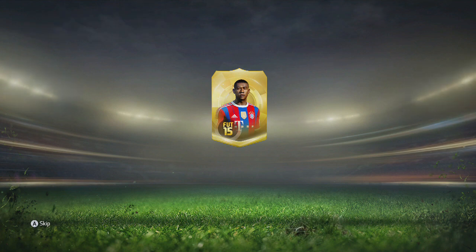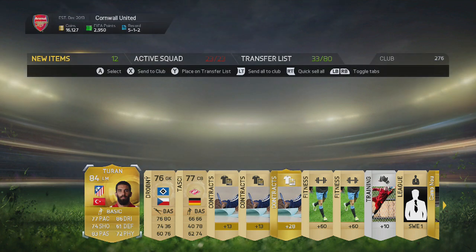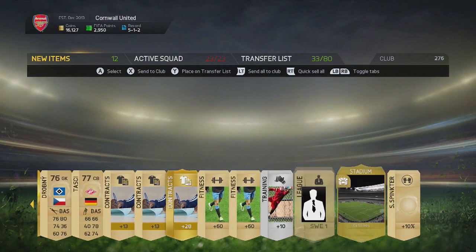Pack luck hasn't been great so far — Benteke is the best we've had. Come on, we need to improve. Turan, not bad, 84 rated — we'll take that, that's not a bad player. Four-star weak foot for Ansgielmoos there. He needs to be a CAM though, not a left mid — he's wasted at left mid.